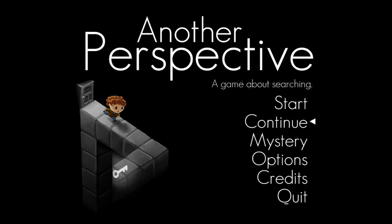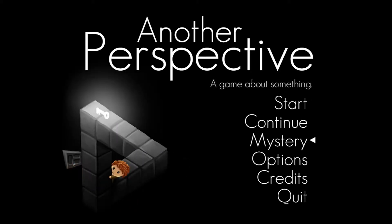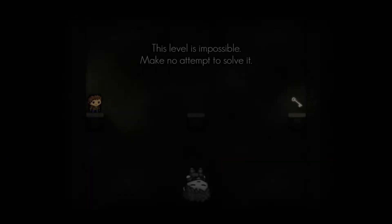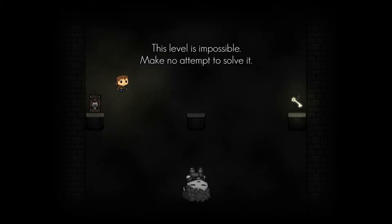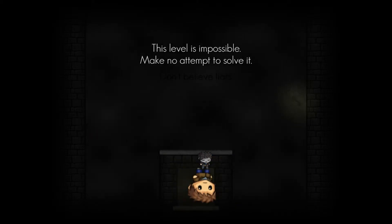The game has basically two modes: the main mode and a mystery mode. I've only played 24 minutes of the mystery mode because I got stuck on one particular level. It says 'this level is impossible, make no attempt to solve it.' I have tried this level a lot and it doesn't seem to have any sort of solution for me to get that key up there.